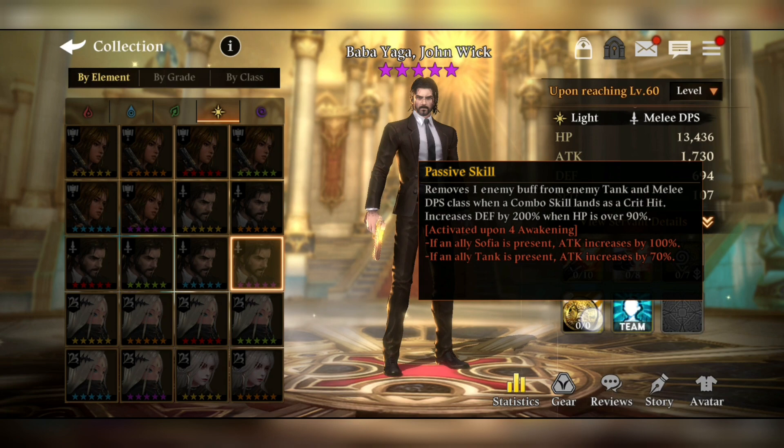His passive skill removes one enemy buff from the enemy tank. For melee DPS class, when a combo skill lands as a critical hit, that is good. It also increases defense by 200% when HP is over 90%, which doesn't make much sense for a DPS build. So he's sort of like a debuffer and cleanser for opponents — that can actually be pretty good and quite unique — though the defense increase is purely a survival kit.